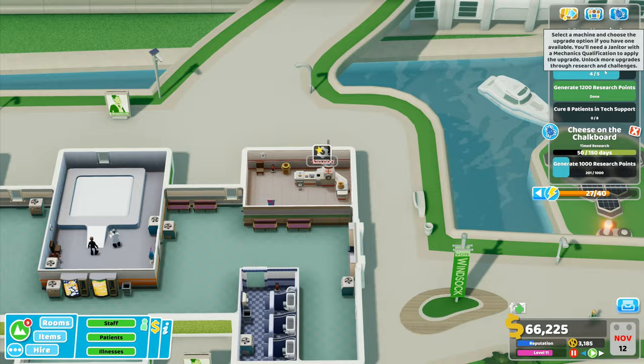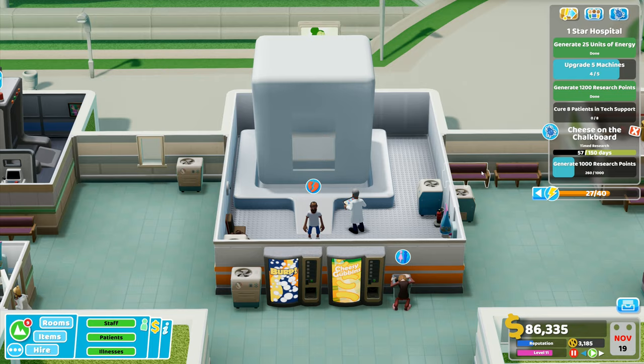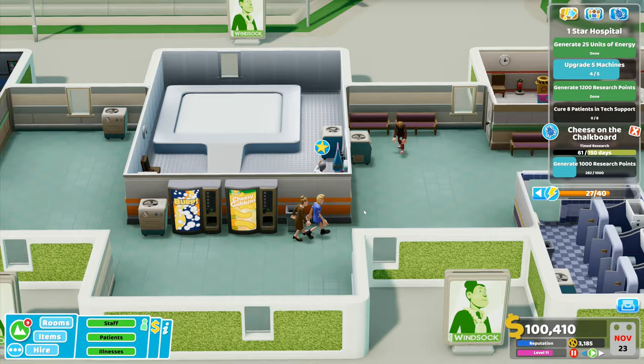The fluid accelerator over there is able to be upgraded - that is our fifth machine upgraded. Surgery required - I said get - I shouldn't have sent them to wait. I need - ah look, it's working at last! I got someone using it, they failed the treatment but they were still able to use the room. That room is very cool. Staff promotion right there - he's able to be promoted. I need to get some better people in here.